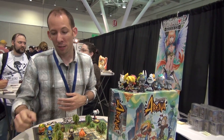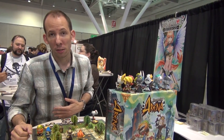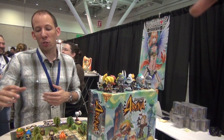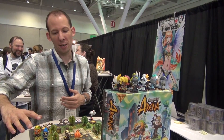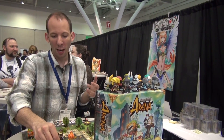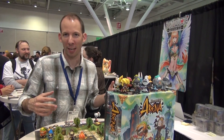There's terrain and trees on the board that may affect things. The board is double-sided, and there are prescribed places for the trees, shrubs, and crates, but you can just scatter them around however you like — it doesn't matter.